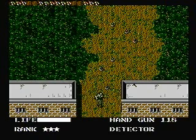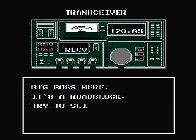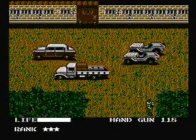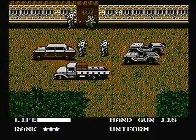Moving on to the next area, we're going to use the detector. Most people aren't going to use this right away, but from past experience I do. There are six mines here as you can see. Big Boss has a roadblock — try to slip through wearing enemy uniforms. Switch Big Boss communication frequency to 1213. You have to pick up the uniform. Hopefully when you play you do pick it up. In we go — apparently they think I'm one of them.